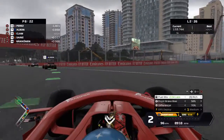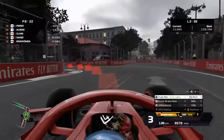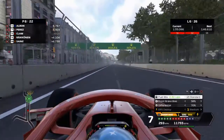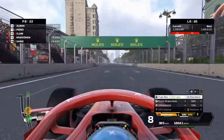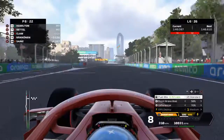We go down the inside on Carlos Sainz — he comes back at us. Are we going to be able to get the position? I'm pretty sure we are. There you go, up to P8! It takes a bit less time to do a lap of Spa, which might actually be a longer circuit — I'm not too sure. On to lap 6.